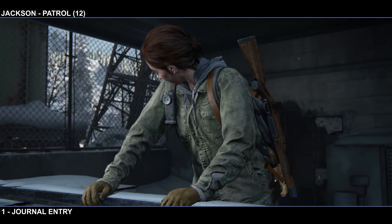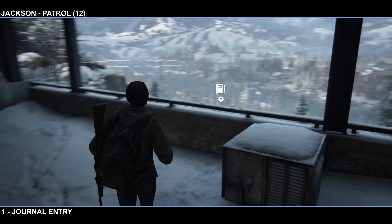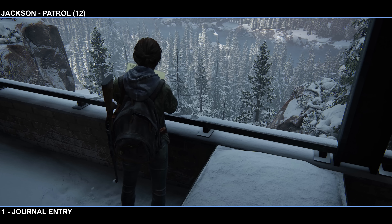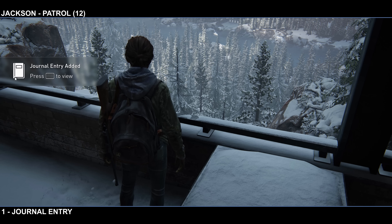Now we're going to go to the Patrol, and there are 12 collectibles here. You and Dina are going to have a cut scene here. As soon as it ends, you're going to be able to walk up to where you were just overlooking across the way there, and you can trigger the journal entry. Ellie will take out the book and start writing in the journal.